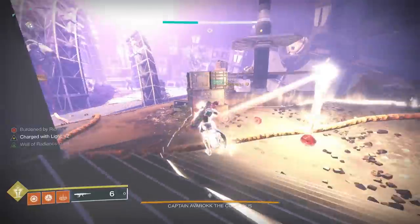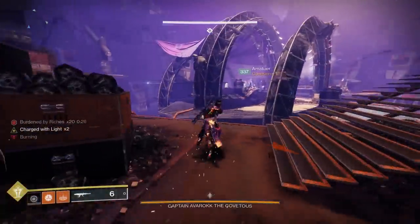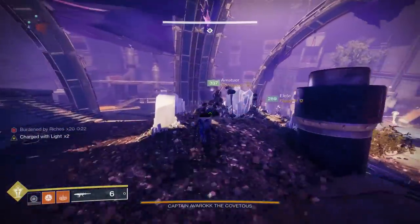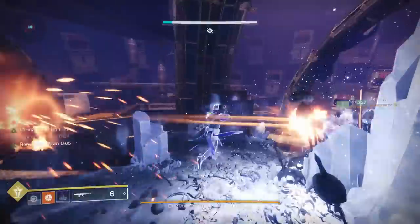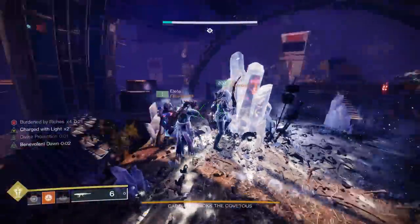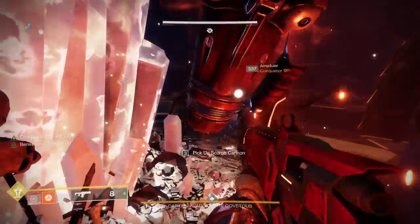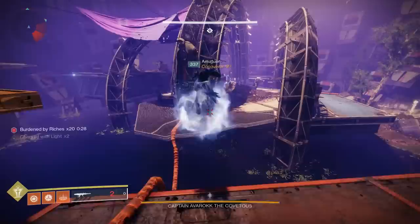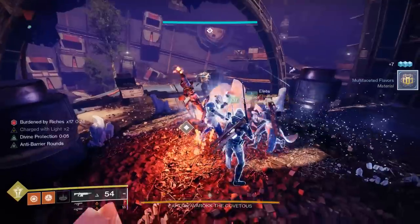After each person has 20 stacks of Burdened, everyone heads to the metal crystal to deposit them. Survival is easier since the mini-bosses are dead and the platform ads are cleared. The boss is still annoying — try to keep the crystal between you and him. Warlock healing wells and healing grenades are great for surviving here, since you want to save your supers for the boss fight.